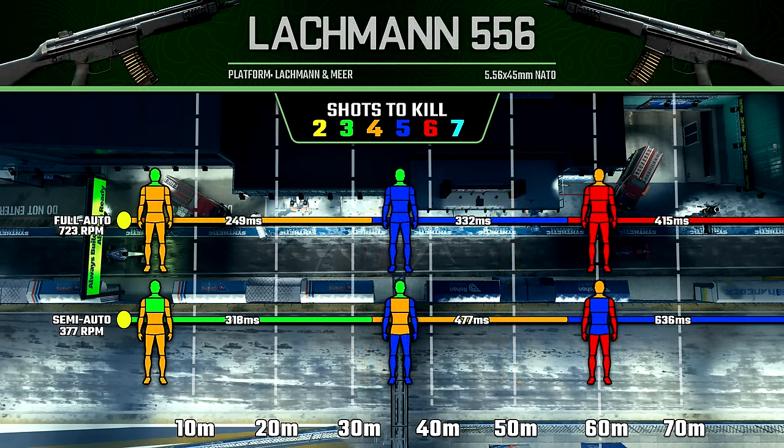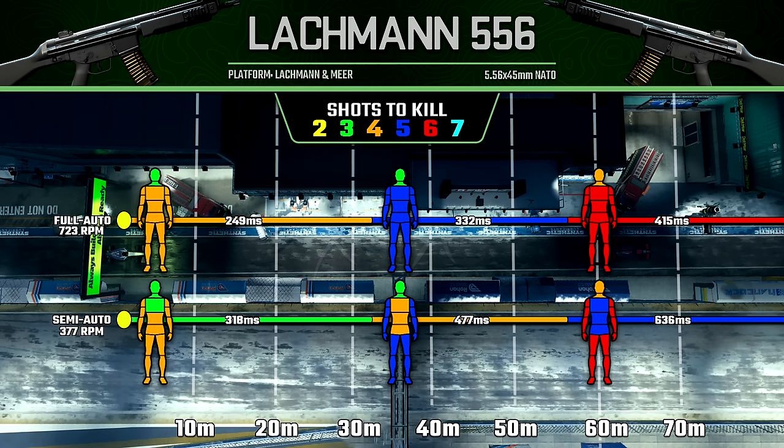This similar trend continues with the Lachman 556. Technically, with certain body multipliers in certain ranges, we can kill in fewer shots, but the time to kill is still going to be slower with those fewer shots.